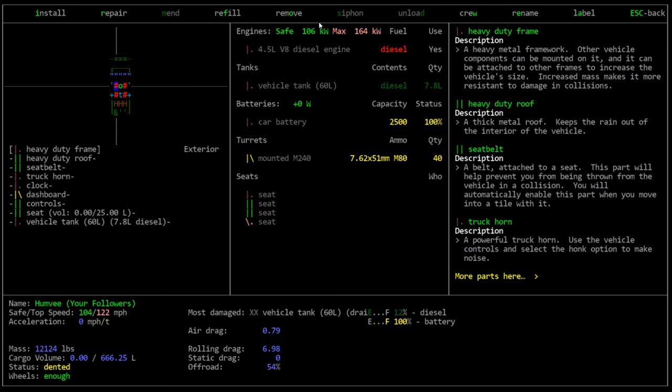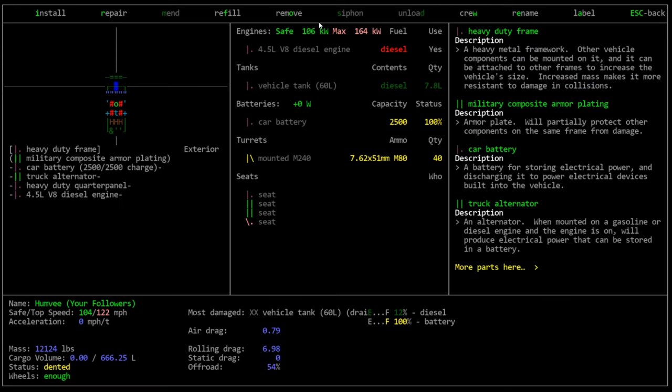Now we want to replace our engine, mostly for tutorial reasons. We want to replace our diesel engine with a gasoline engine. For this we're going to need two things. We're going to need the proper engine - we need to find an engine that is appropriate for a vehicle of this size, which can be a little difficult because it's not always the easiest thing to understand the difference in engines, and I still don't really understand.